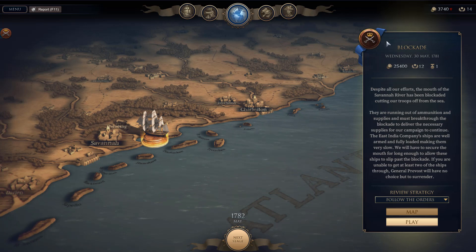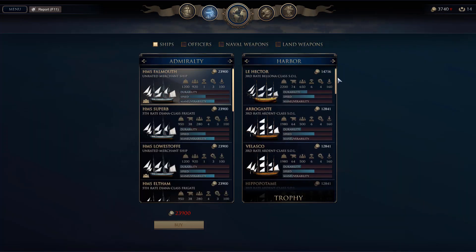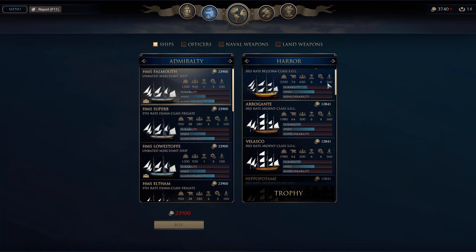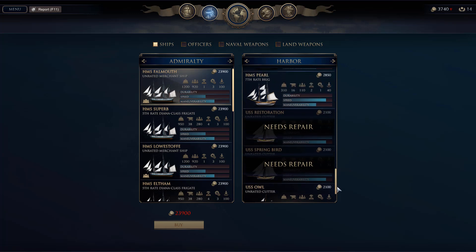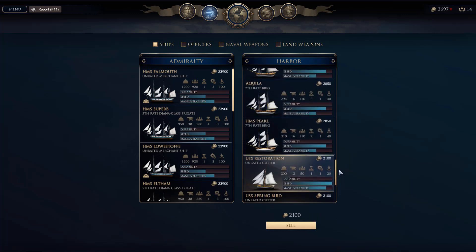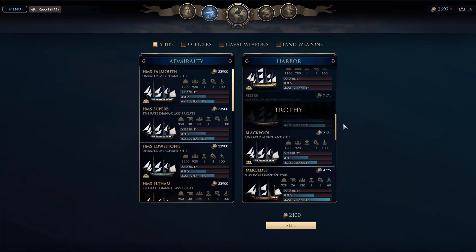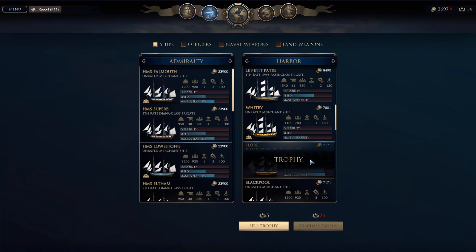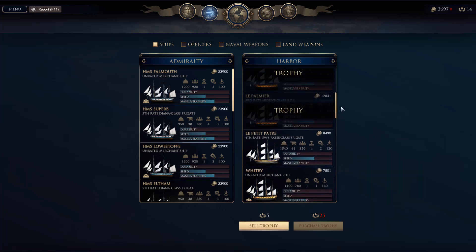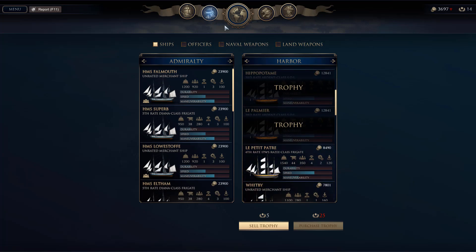We won't get that many additional benefits from this so I guess this blockade is the final mission for this stage. Whatever — with your fifth rates I don't care. I still don't actually want to sell any of those either. I have two more third rates and a fifth rate that I can use.